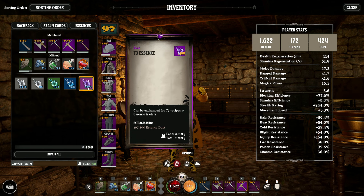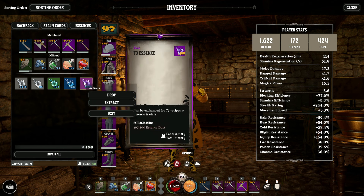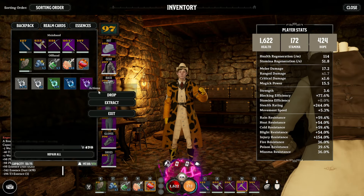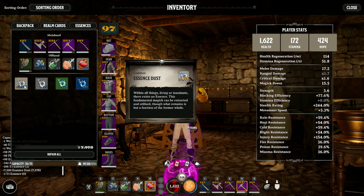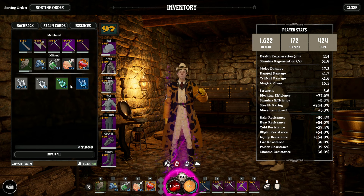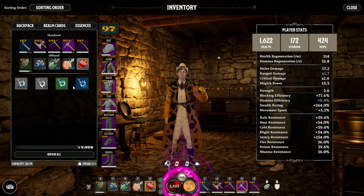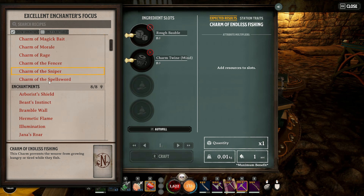You can break down some of the Essences you've got and this will give you more Essence Dust. I've got 199 Tier 3 Essence here - if I extract it, it will give me nearly 500,000 Essence Dust. Obviously this is super hard to get, so you don't really want to be doing that. You can't break down a tier of Essence into the next tier, which I'd like, but I guess that would negate the need to visit certain realms. By the time you get to late game, you'd never have to visit any of the Tier 1 or Tier 2 realms.